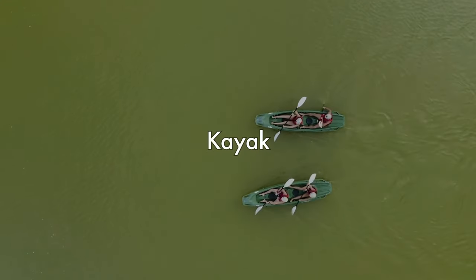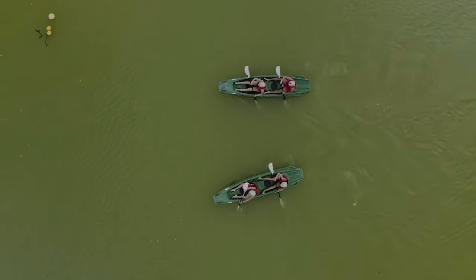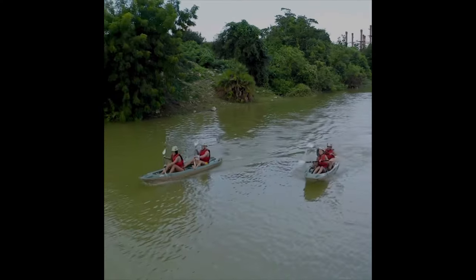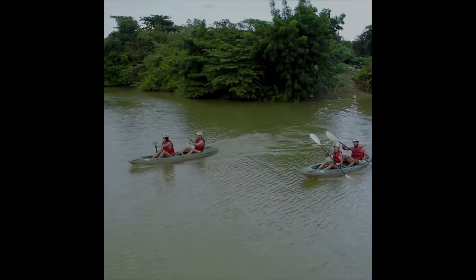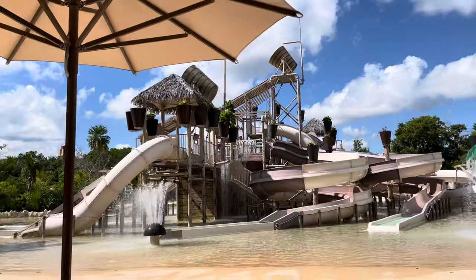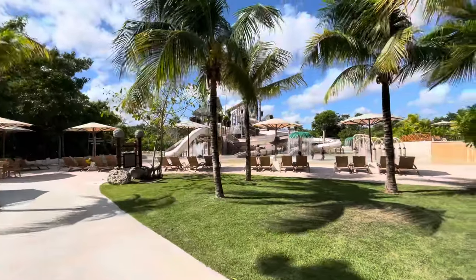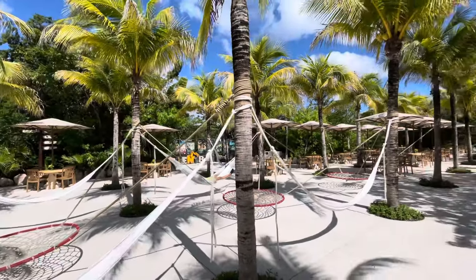The only activity we did not do was the kayaks, because we've done kayaking before and we wanted to have more time and energy for everything else. If you are interested in this activity, they have three different lengths of paths from short to long, and they have single or two-person kayaks. Life jackets will also be provided. They also have the splash zone, which is a full water park for kids aged 5 to 11. And for everybody else, they have a swimming pool, hammocks, and beach chairs nearby.